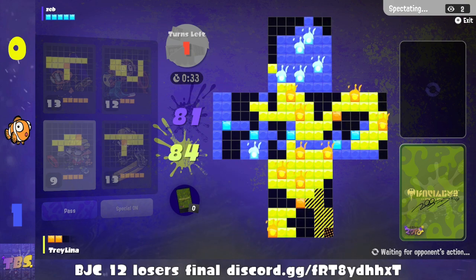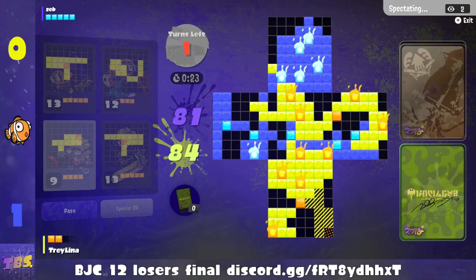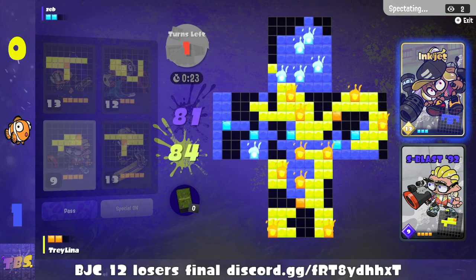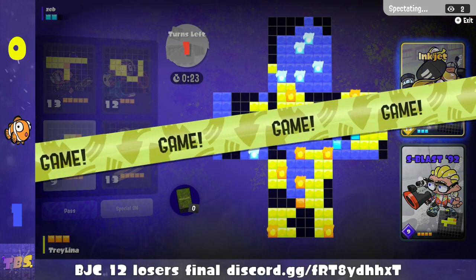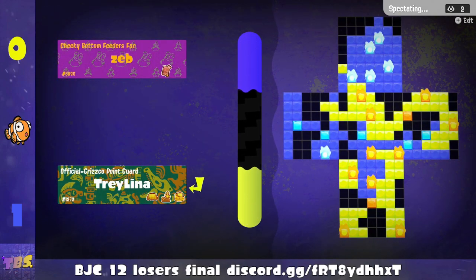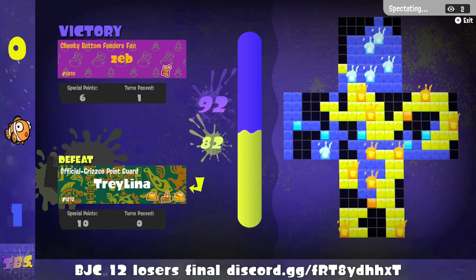I see some good ink back spots up there, but one special point too little. I think Zeb might have — or is there a 3-12? That really works too — there's another 3-12 to end it. Zeb wins by 10 points.